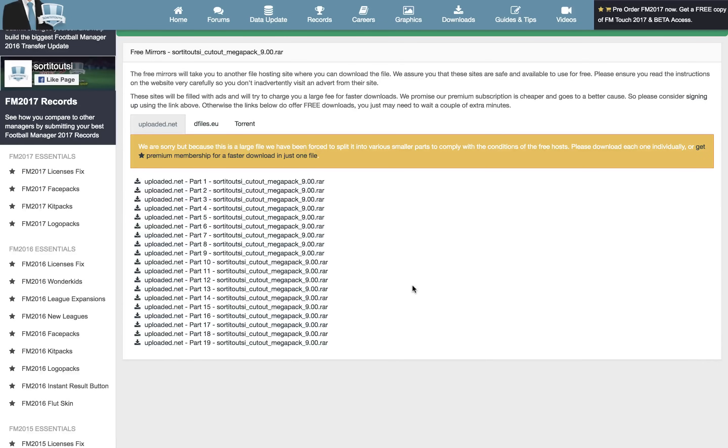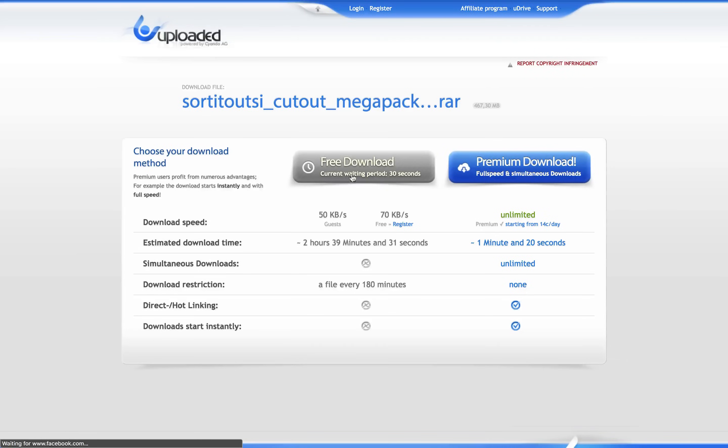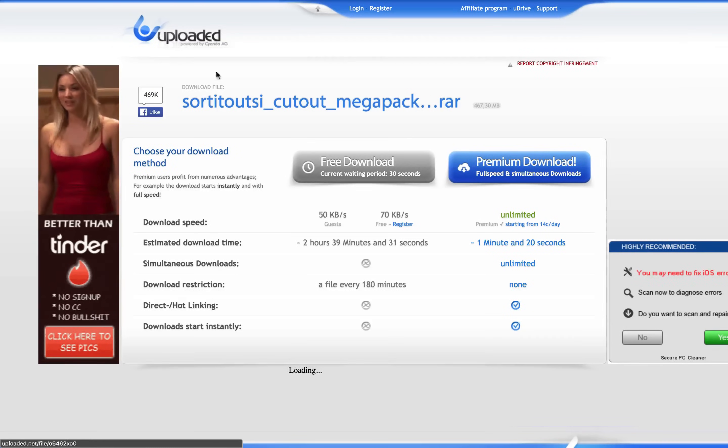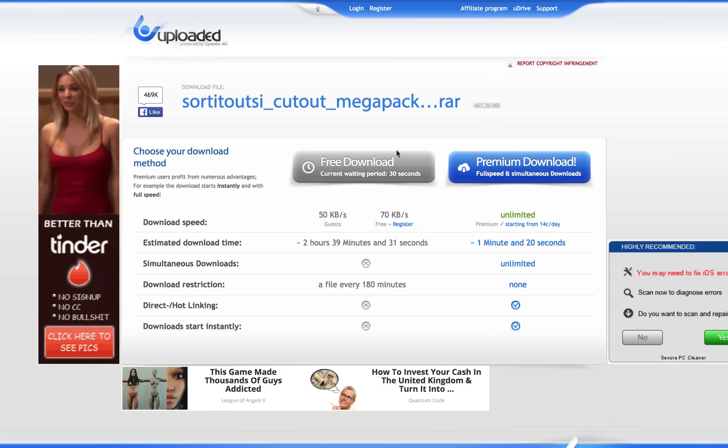If you download part 1 from Uploaded.net, it will be exactly the same as part 1 on DF files. You can get part 2 from DF files, then part 3 from Uploaded — however you want. You'll want this free download link on Uploaded.net. Sometimes adverts can pop up that look like download buttons — please don't click any of these. This is the button you want where it says free download.